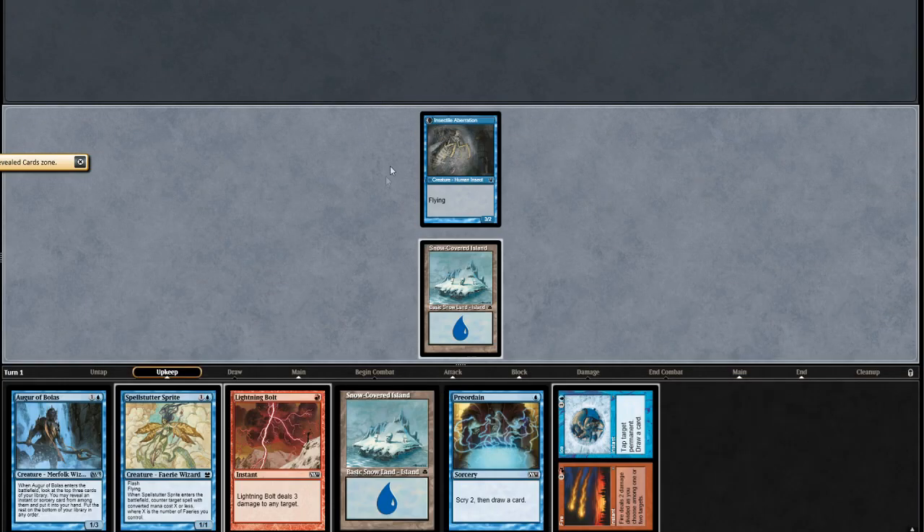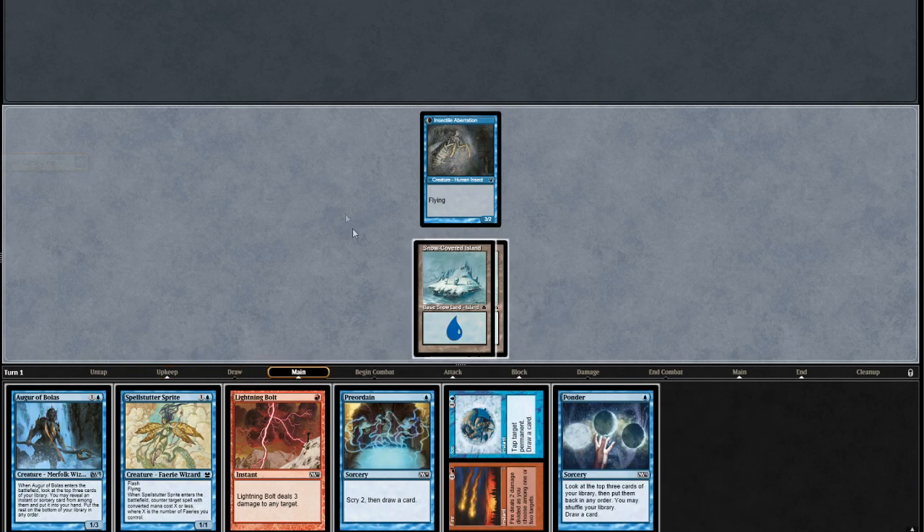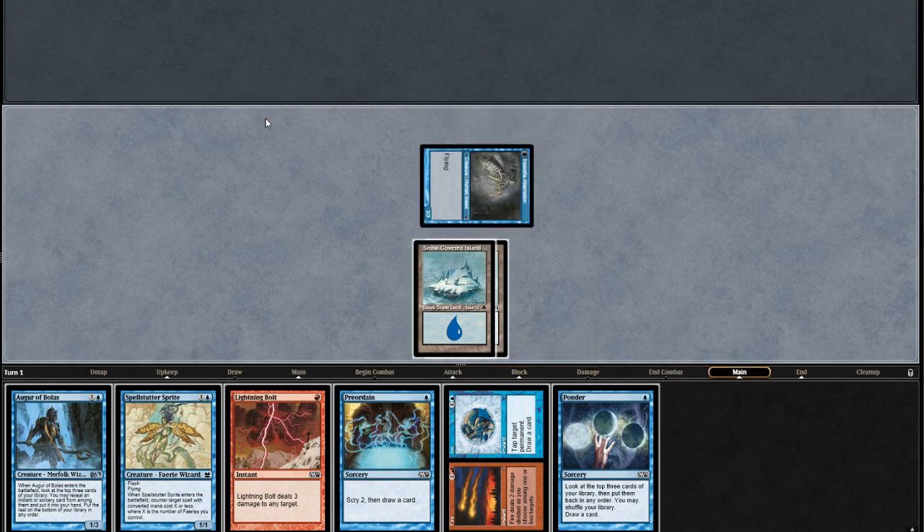A lot of games will involve getting a Delver flipped in the early turns to provide instant pressure. If you can do this before your opponent can set up, you can be ready with a Spellstutter Sprite over the next couple of turns to protect your Aberration.